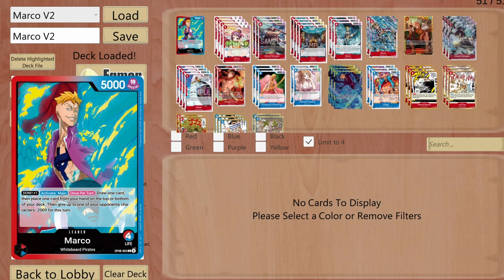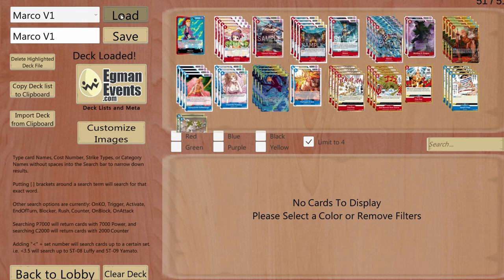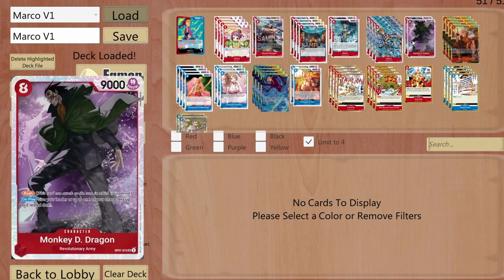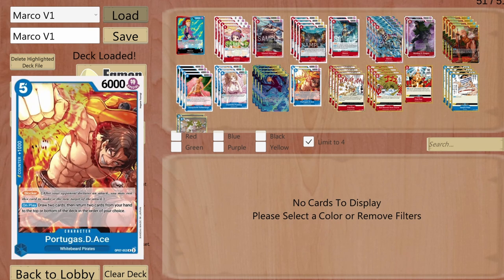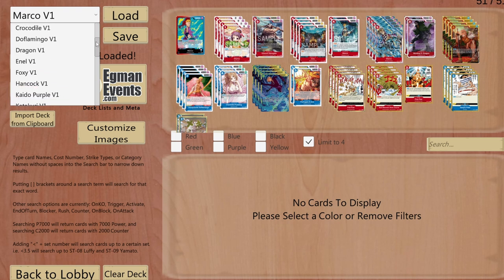Before explaining the current version of the deck, I want to show you that I already made a gameplay with Marco using a different version — version 1 — which had different cards, including Dragon, a blocker Ace from OP07, and more event cards. The link will be in the description if you're interested.